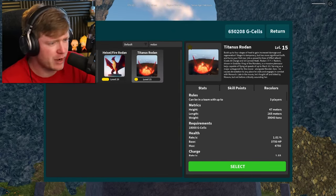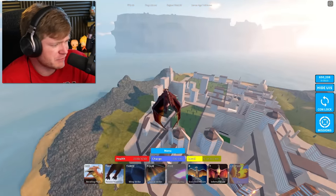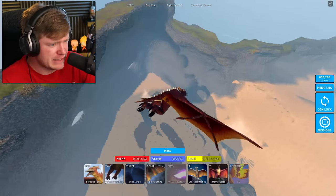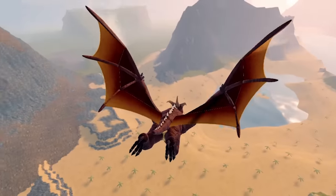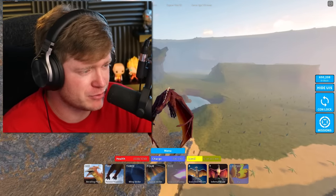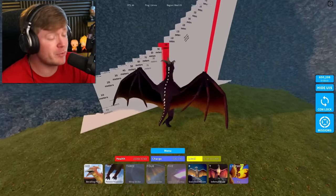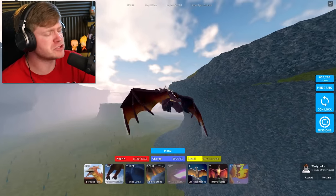We're gonna stick with one of the Rodans because we need to check absolutely everywhere for this Manila egg. What's it even gonna look like - is it literally just a tiny little egg? Manila can't lay eggs, so how am I supposed to find one? I'm over at Skull Island right now and not seeing anything. Could it possibly be near the size comparison area? Nope, not there - we can see Rodan is about 80 meters tall. It's not on Skull Island.